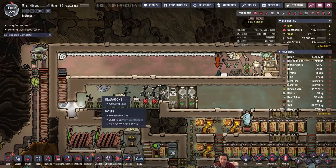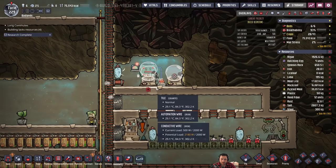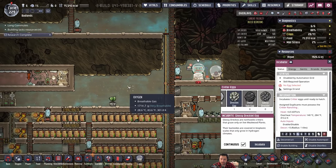We still have more scales to mess with. And we have an incubated glossy — awesome. I'm gonna cancel this incubator now and actually disable it.